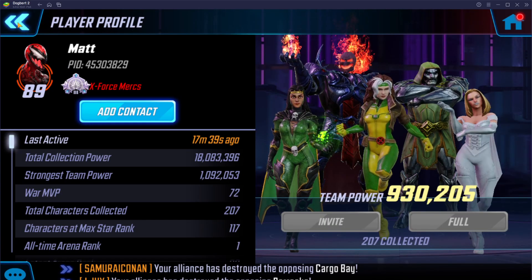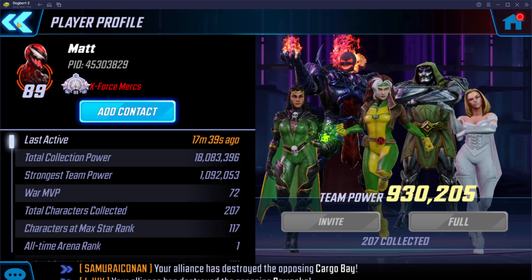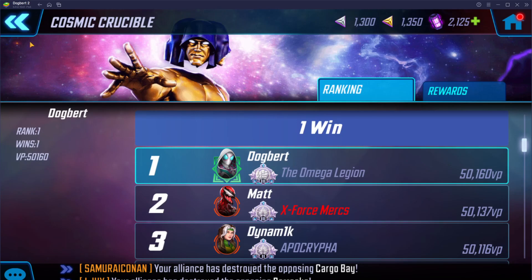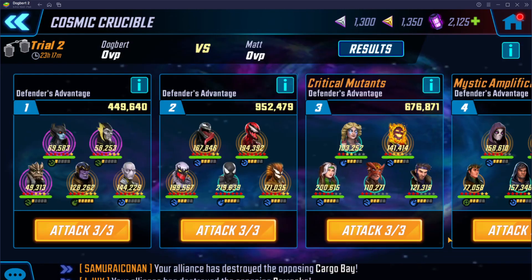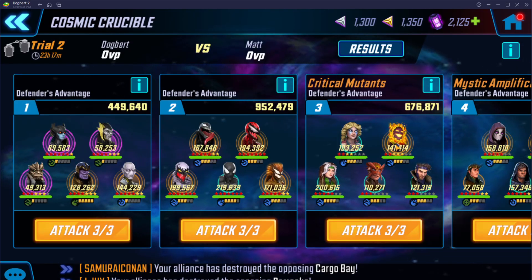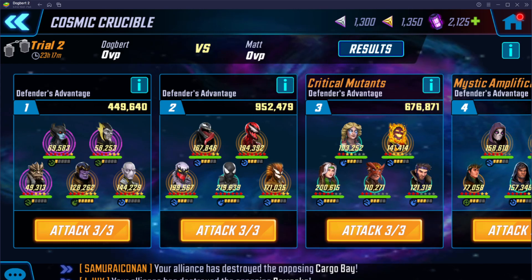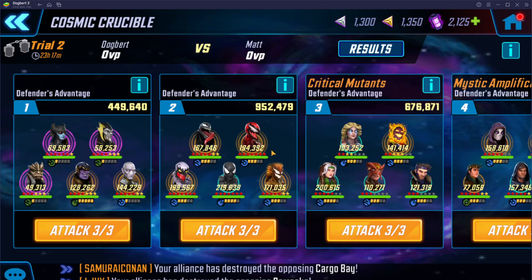Today I'm going against Matt. Let's take a look at where he's at: 18 million 83 — might as well be a punch across at this point, I'm not much bigger. So let's see what he has: the Unlimited X-Men with Dorm, Unlimited Dorm. That's a big Symbiote at 952, and a very small Black Order. He's going for speed with Loki to try to speed this team up.